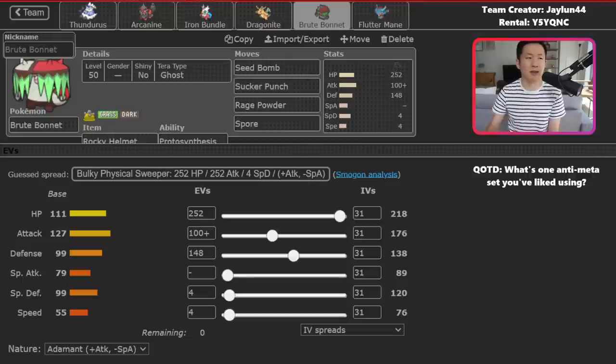Seed Bomb and Sucker Punch do pretty significant damage as well, and this team actually has Sunny Day on Thundurus so you can further increase Bonnet's attack through Protosynthesis, which is awesome. Overall, I think this Bonnet can just really counter a lot of those physically-oriented teams, and even a single Spore against those Hyper Offense Tornadus teams can go a really long way.